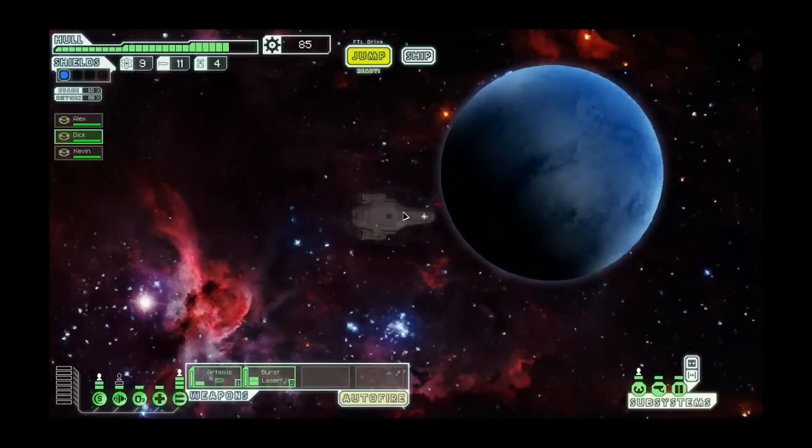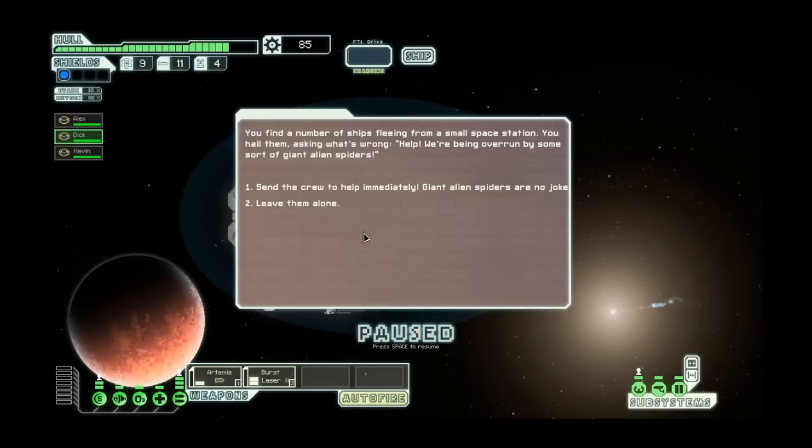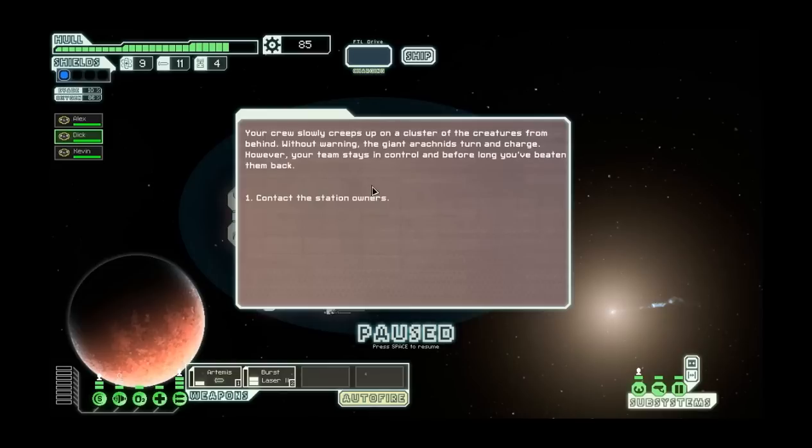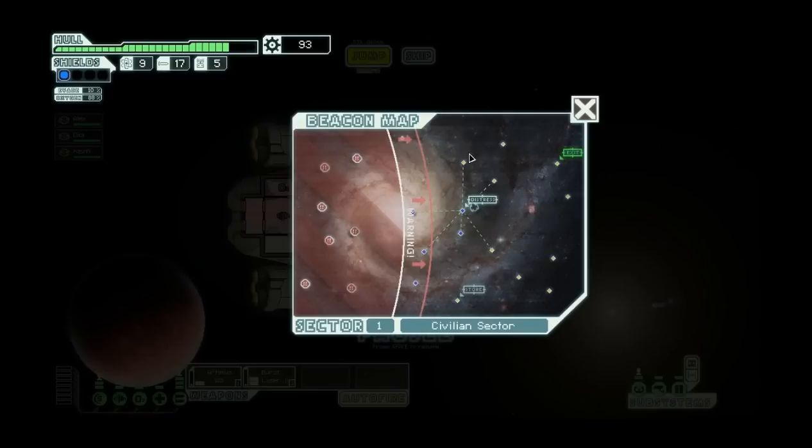I'm going to hit the distress beacon. You find a number of ships fleeing from a small space station. You hail them asking what's wrong - 'Help, we're being overrun by some sort of giant alien spiders!' Now I could either get a crew member or lose one doing this, but I'm going to take a chance. Your crew slowly creeps up on a cluster of the creatures from behind. The giant arachnids turn and charge, but your team stays in control and beats them back. They gave me a reward and I didn't lose anyone.